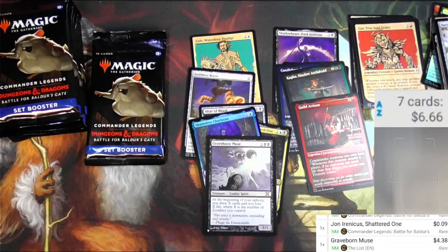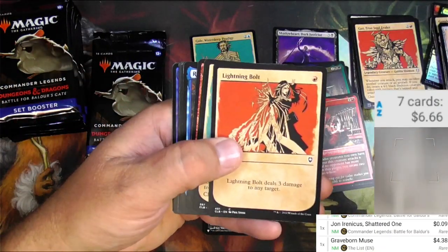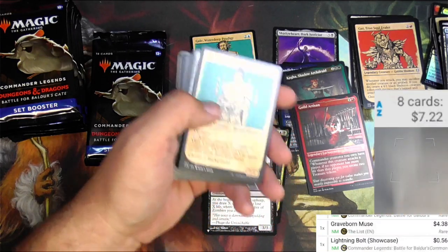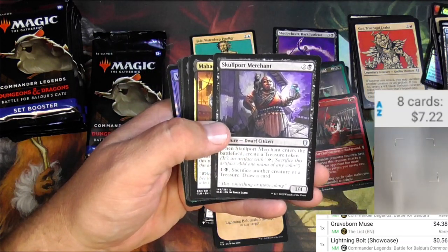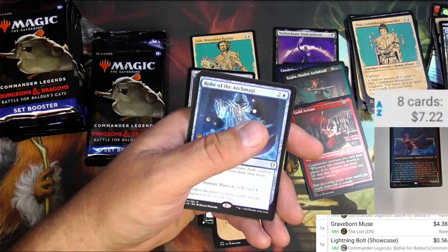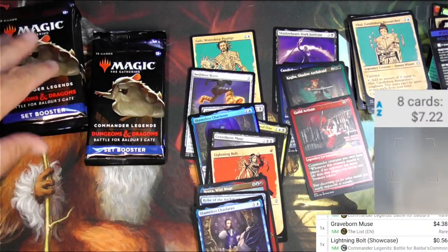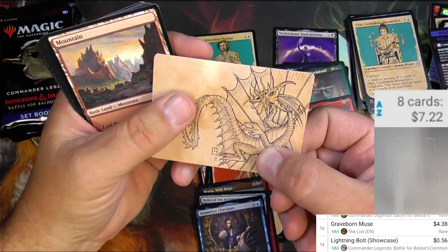Looking pretty good — Graveborn Muse there we go. Still got a long way to go to break even on this box, which was just under a hundred bucks. A lightning bolt — wait, that's pretty good! A showcase Lightning Bolt. Let me check that — 56 cents, it'll probably trend upwards. Skullport Merchant, a reprint from the last Dungeon & Dragons set. Serveog, Agent of Shadow Thieves. Nero Wild Mage. Etched foil, probably nothing big. Robe of the Archmagi, Charlatan, and a Winter Eladrin.